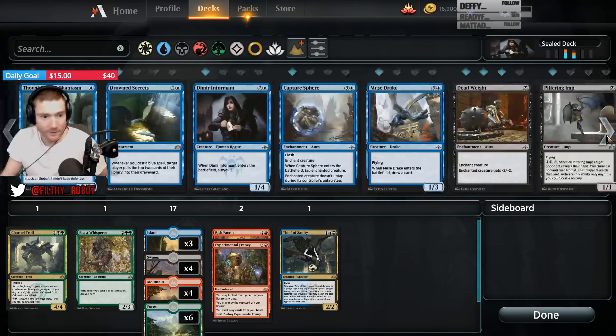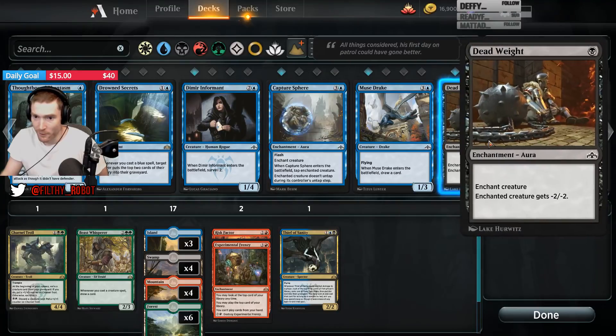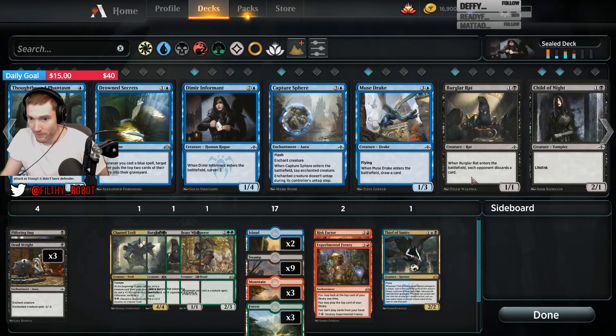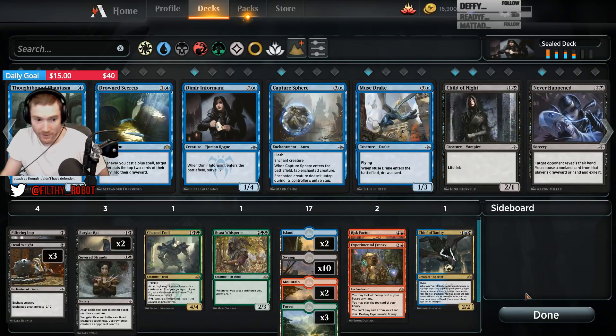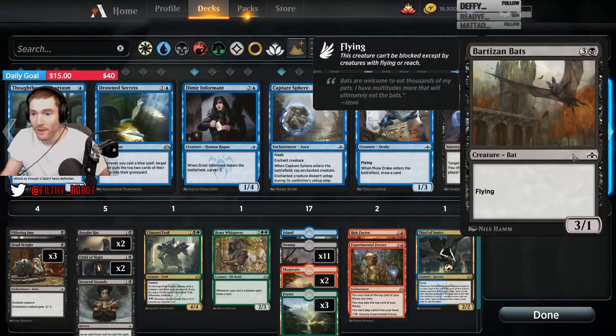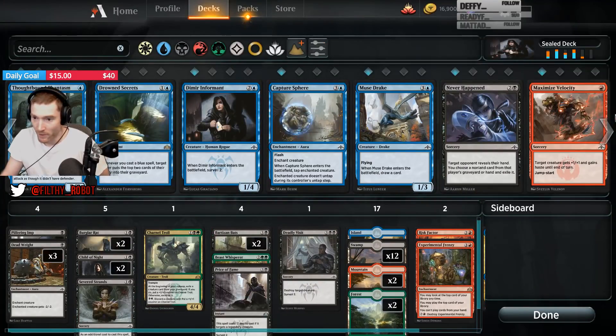One Dazzling Lights, one Phantasm, one Informant, one Capture Sphere — it's not a very good payoff. Three Deadweights is pretty incredible. Filtering Rat to build graveyard. Burglar Rats are great. Severed Strand is amazing with a deck with that much disposable stuff. Two Children of Night, two Bats. Price of Fame and a Deadly Visit, man — our Black pool is strong.